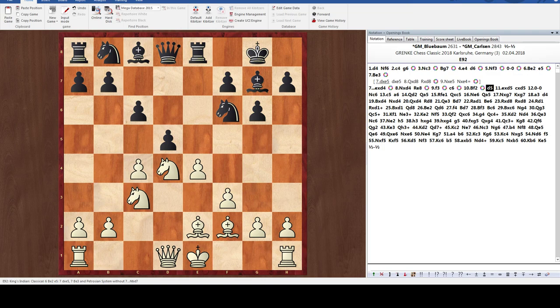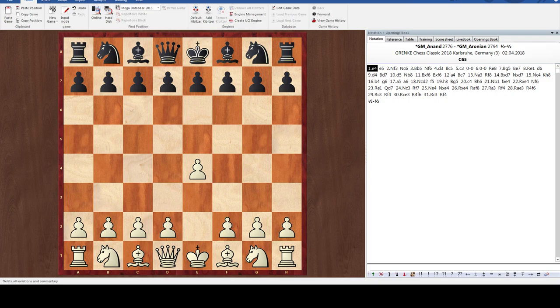White played e takes d5, c takes d5, and castled. Both sides controlled the center well with pawns, both sides developed their pieces well, and after castling, white has succeeded in protecting the king. After the first 12 moves, both sides did a very good job of handling the opening principles. The position was only approximately equal, but this is a very nice illustration of the basic principles. Let's go on to the next game.